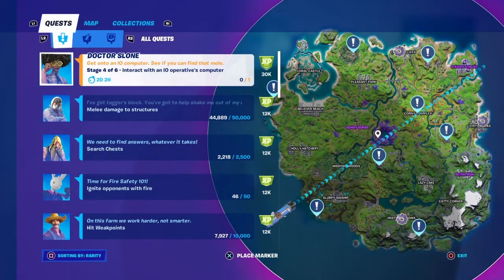What's up everybody, it's Rapalora. Today we are going to be doing the challenge: interact with an IO operative computer. We just have to operate with one computer, and it shows you on the map where all the satellite stations are, as you guys can see.